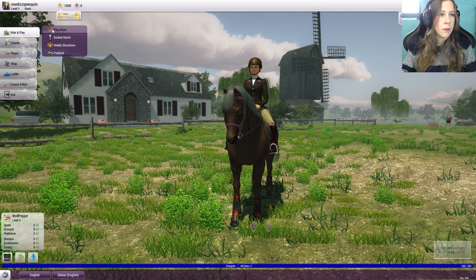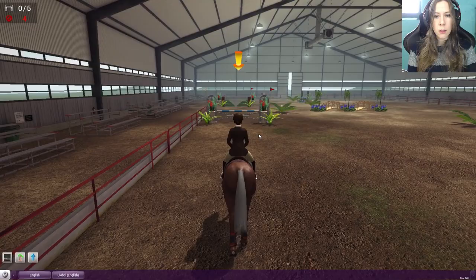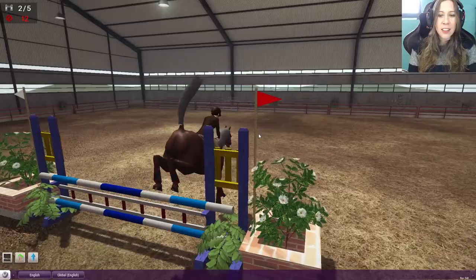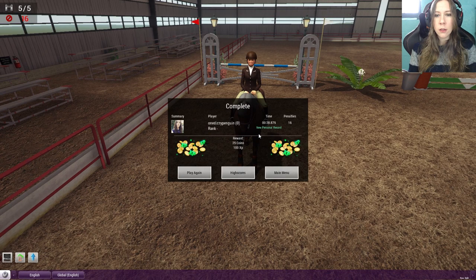Let's do beginners — beginner jumps, let's go with that. So we have to use the number. I jumped way too early. I'm really bad at this. All right, Wolf Pepper, good job! We are not lined up. I'm sorry — I didn't mean to. I just have to wait so long. 25 coins! Let's try it again, one more time.